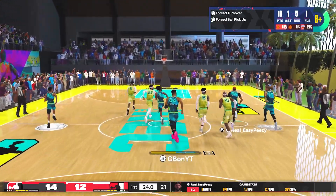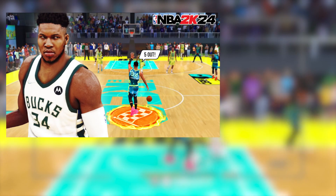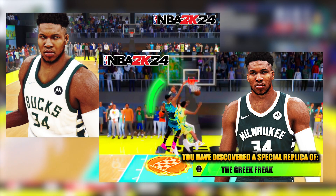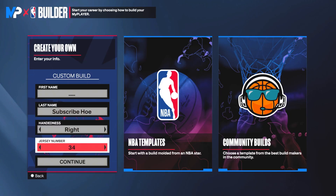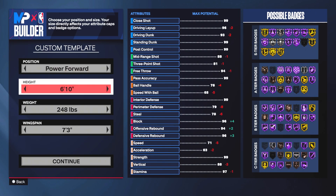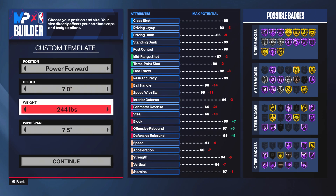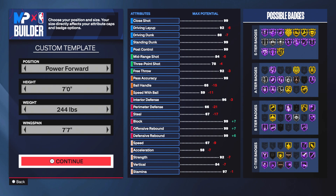This is the seven-foot Giannis build you've all been waiting for. If you haven't already, check out my gameplay video first so you know exactly what you're getting out of this build. Right-handed, jersey number 34 — you can make him a power forward or center, but I enjoy being the four if another center is present, and that's his position in real life. Power forward, 244 on the weight and 77 on the wingspan.